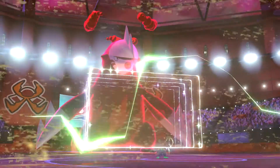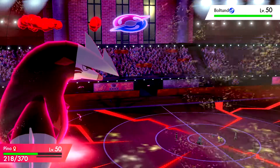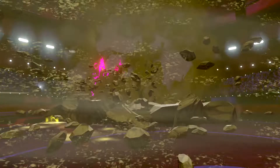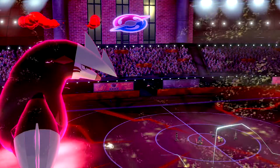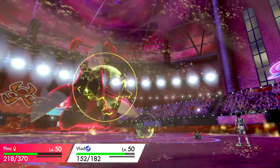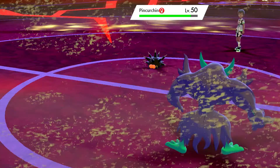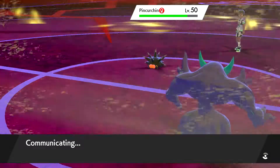We get Reflect up. He goes for Fire Fang with Dracozolt — wow, that actually did a lot, so Reflect was huge there. He's actually holding a Life Orb. Down goes Dracozolt. Pincurchin must have an attack if it stayed in — I doubt it would stay in just to Struggle. Our Dynamax ends this turn so things could get scary.